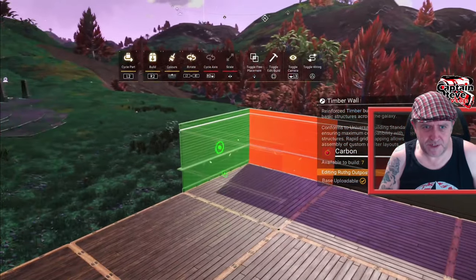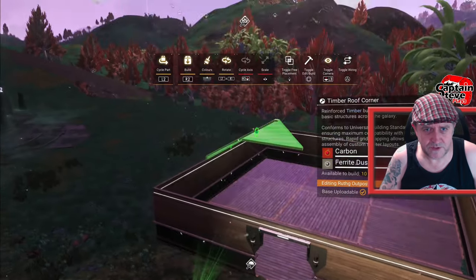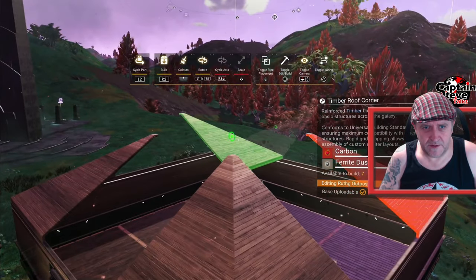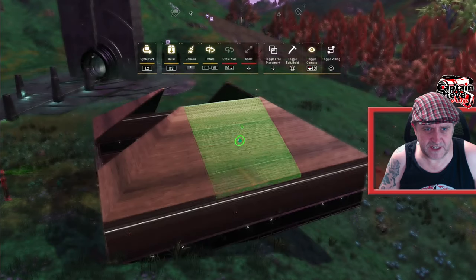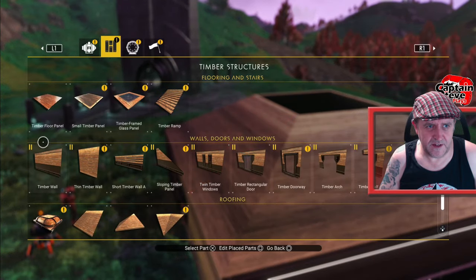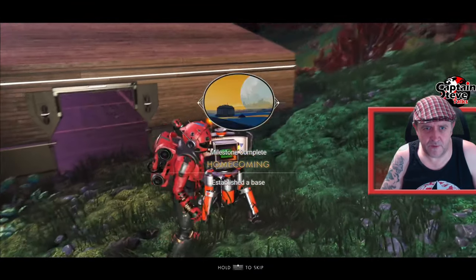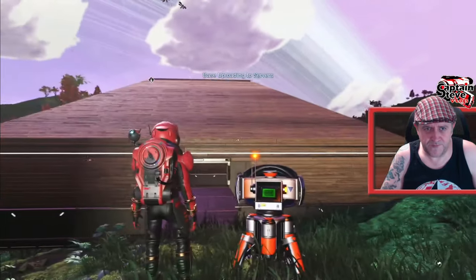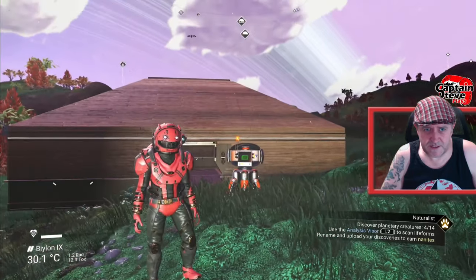It should pop in a moment with a badge because you don't need to put down a great deal of stuff to get this to work. Let's put on the corners of the roof and make it look a little bit swanky. Let's just go for ferrite dust. One more, just there — and then one on the roof. Bingo, done. Home cam in. We can upload this base now — upload base. Done. That's my little shed base right by a portal.